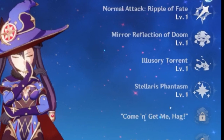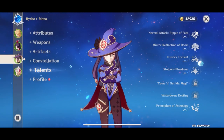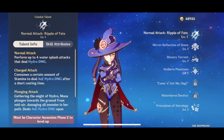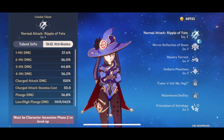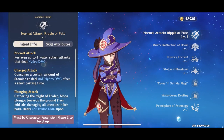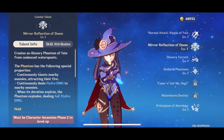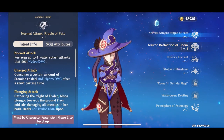So we have unlocked skills here: Mirror Reflection and Missionary Torrent, as well as Stellaris Phantasm. There are still locked talents. Those are talents — so I will only be showing you the 4 unlocked talents.